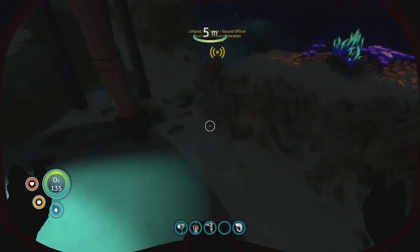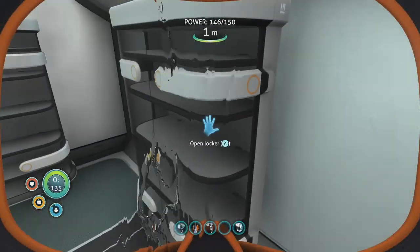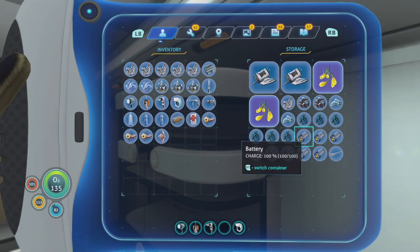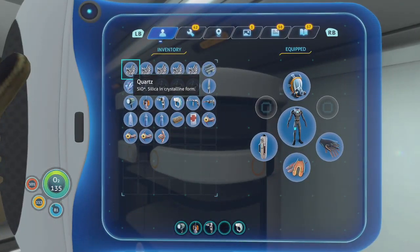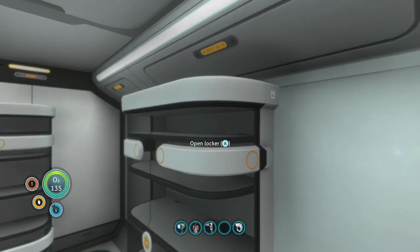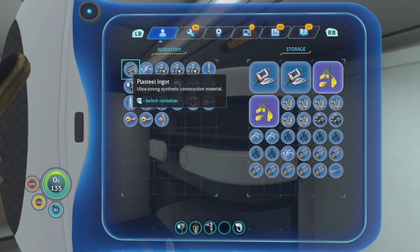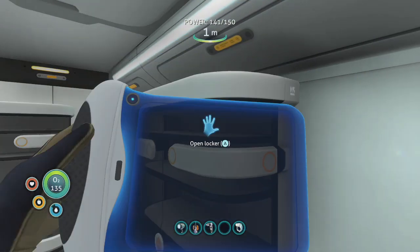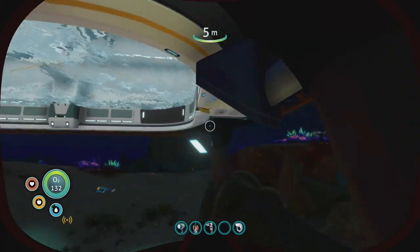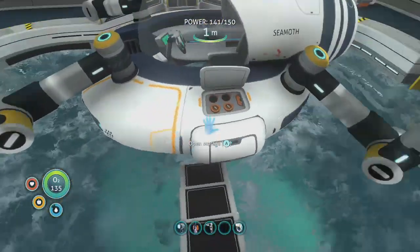It takes a ton of power, so you definitely want to build a bioreactor or nuclear reactor if you have the nuclear rods for it — which we don't, because we haven't found any uranium or whatever it's called here. Let's go over to our pod, grab the stuff we needed — just one enamel glass. Now we have our magnetite and we can make our Depth Module Mark 2.